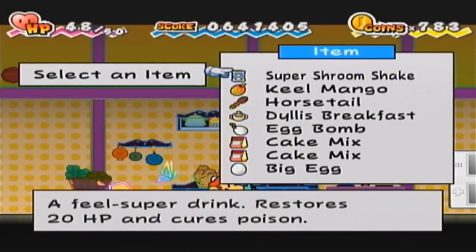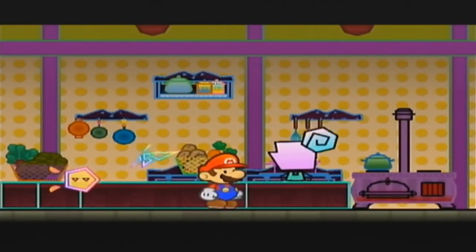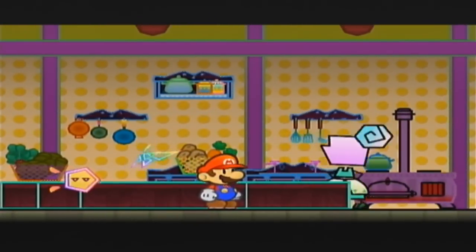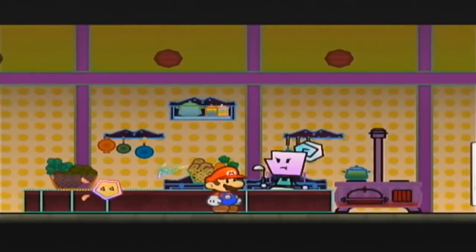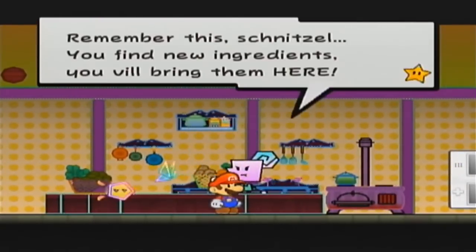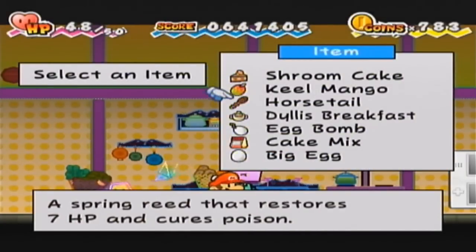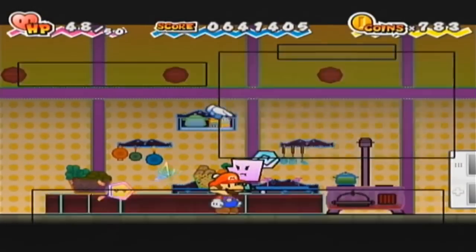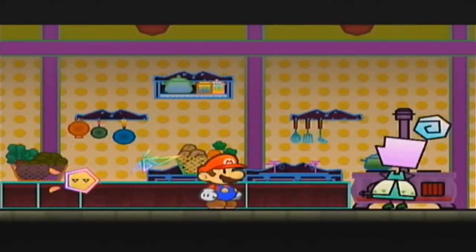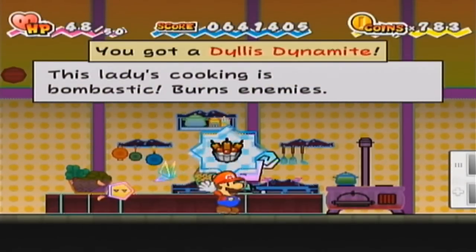I'm back, and I seriously feel like I'm going insane with making recipes, but whatever. First off, I'm going to use a Super Shroom Shake with a Cake Mix. I just went wild with Cake Mix and bought a whole bunch and then got one for free. Cake Mix is probably one of the more required items for cooking anyway, so it's not a big deal. Here we got a Shroom Cake, which is pretty cool. Next up, we're going to get a really cool item, combining two Delish recipes - the Delish Breakfast with the Egg Bomb. And this gives us the Delish Dynamite - this lady's cooking is bombastic. Burns enemies - very, very threatening item.